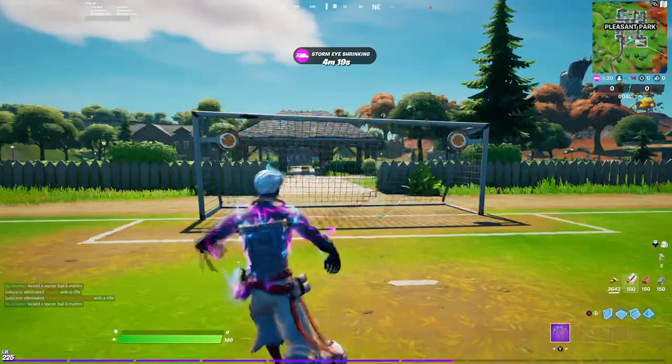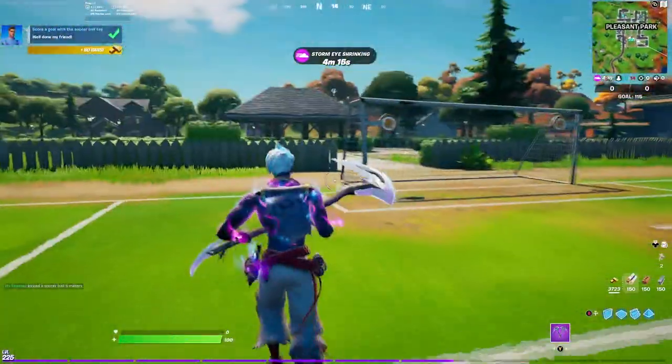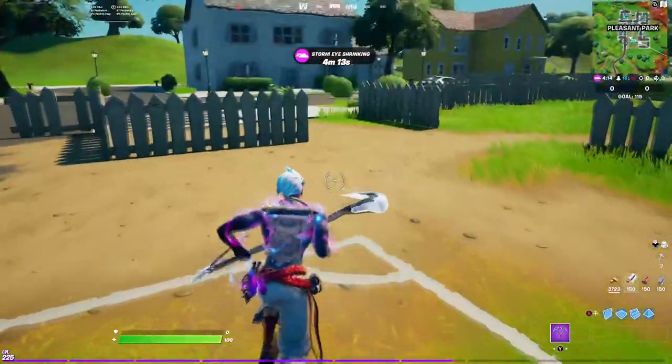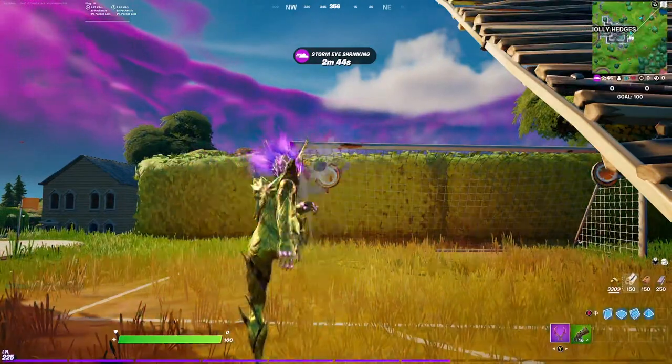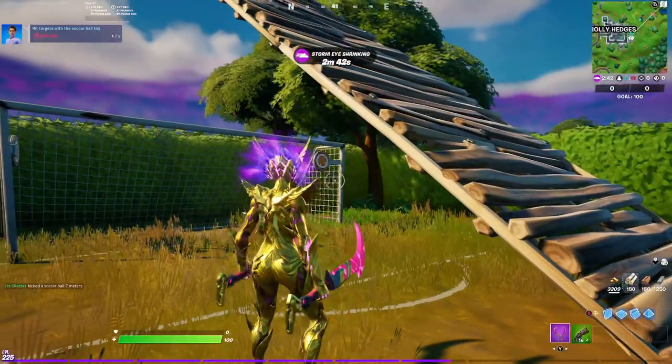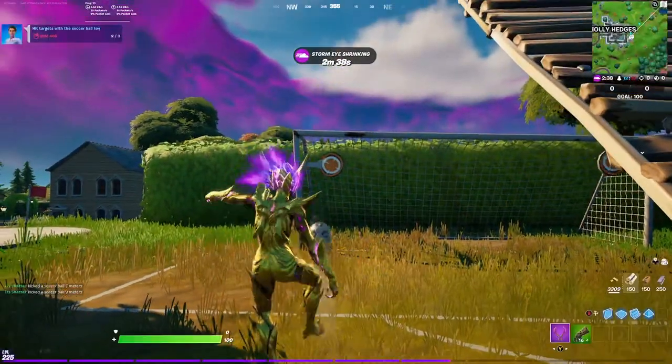Anyways, they're all pretty easy. For scoring a goal, just hit the soccer ball straight into the goal. It's an emote and will be pulled up automatically when you are on a soccer field. You can also find it under the toys tab in the emotes menu. For hitting the targets, just aim the soccer ball toy at one of the two targets on either side of the goal and kick away.